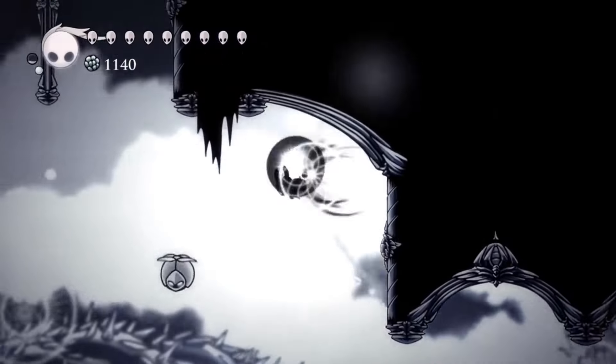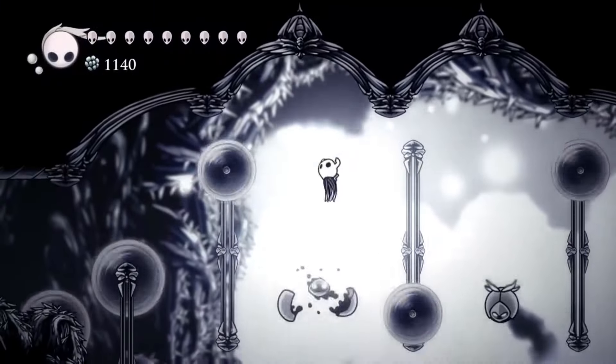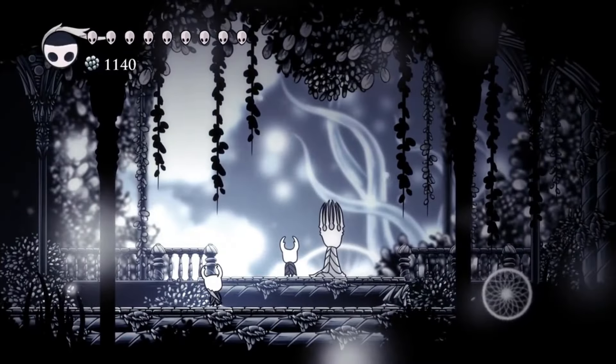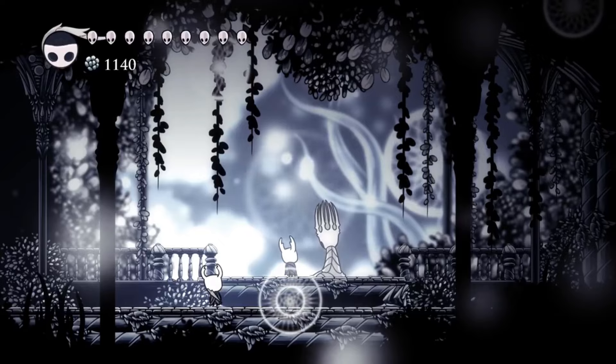The same theme appears again in the Path of Pain, the notoriously difficult platforming segment in the White Palace. The theme evolves in the exact same way as it does in the boss theme as you progress through the challenge, leading up to another flashback sequence where we see the Pale King actually show his creation a little bit of affection.